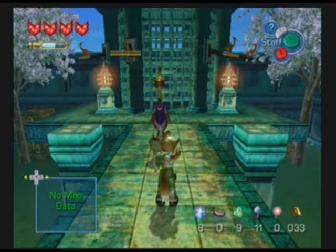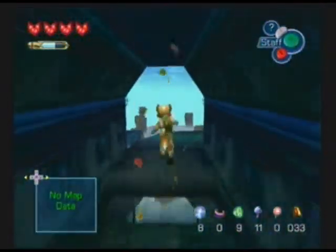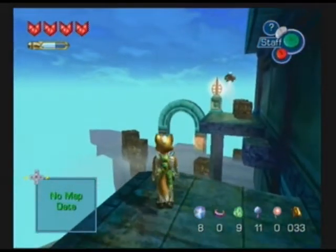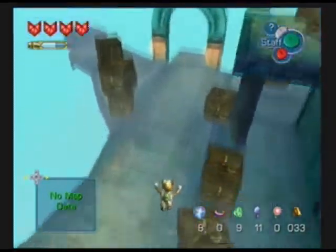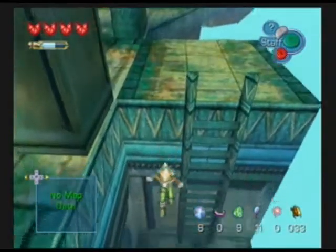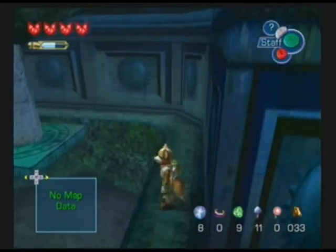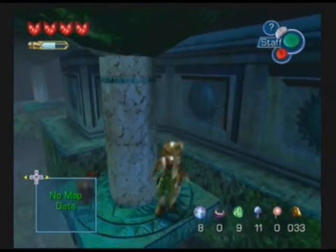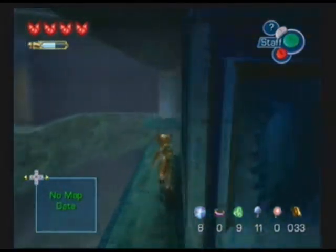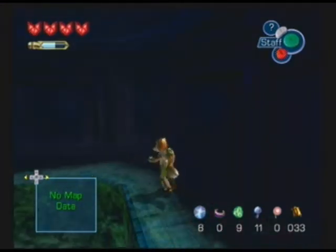Hello once again ladies and gentlemen, Blue Hedgehog 2010 here with episode 21 of Let's Play Star Fox Adventures for Nintendo GameCube. In the last episode we rescued the baby Cloud Runners and opened up a gate. In this episode we're going to try to take the fight to General Scales and get the second spellstone.